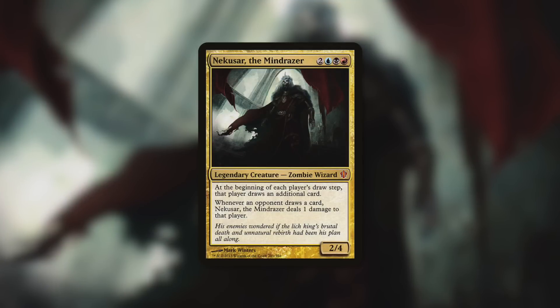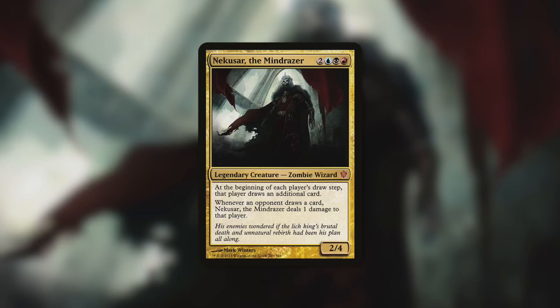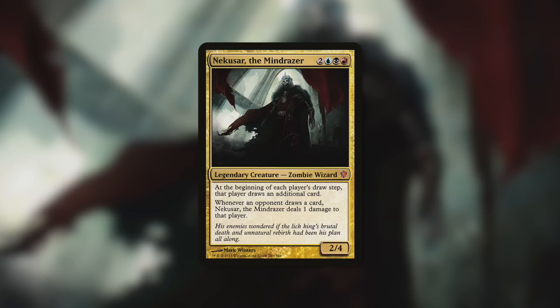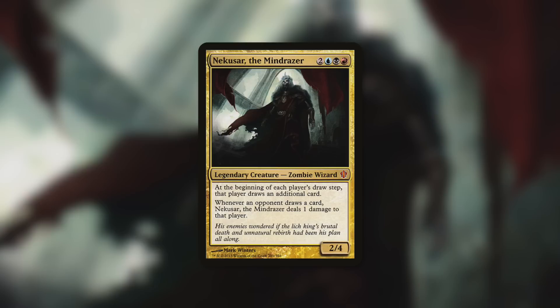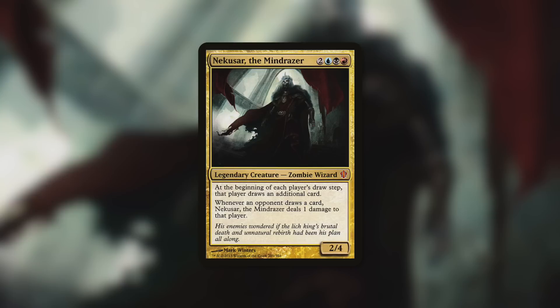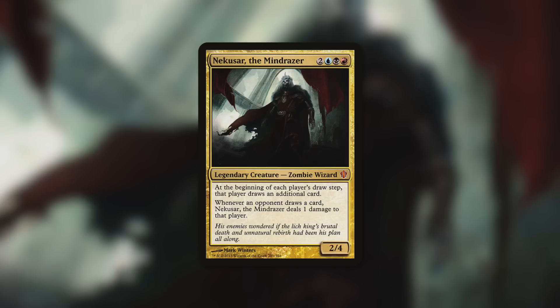One commander that will really want Sheoldred in its deck is Necrsar the Mind Razer. Necrsar says at the beginning of each player's draw step, that player draws an additional card, and whenever an opponent draws a card, Necrsar deals one damage to that player. With Sheoldred alongside him, every card drawn costs opponents three life. During their draw step they draw two cards and lose six life, while you gain four life on your turn. If a friend has a Necrsar deck, running Sheoldred against them is a great counter.